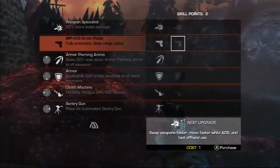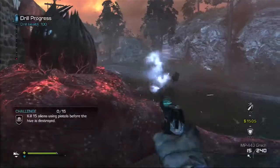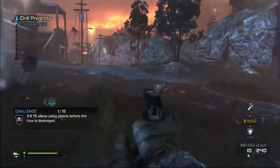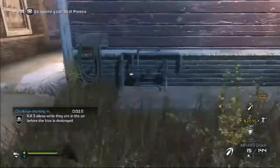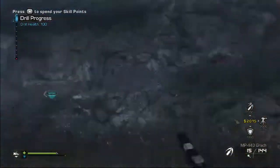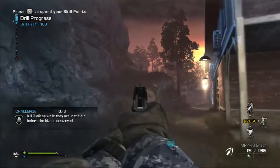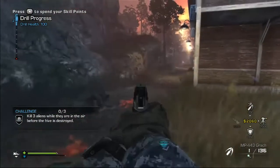The first hive challenge is either melee only or take no damage from the aliens — both are pretty easy. The rest of the challenges: if you're using the pistols-only relic, the only challenge that will pop up is getting kills with pistols. Otherwise, you're going to look for a shotgun, assault rifle, sniper rifle, or something along those lines. This kill-three-aliens-while-in-the-air challenge is one of the more challenging ones.